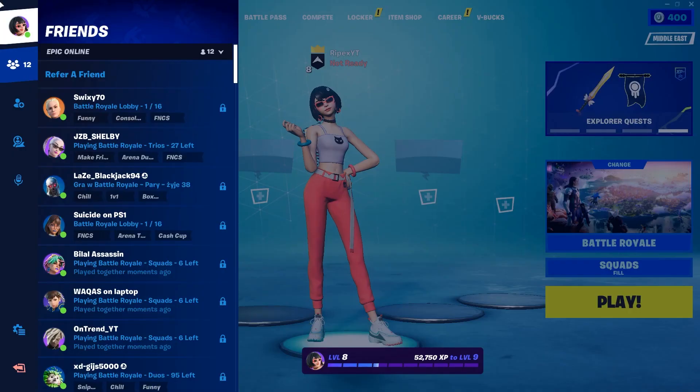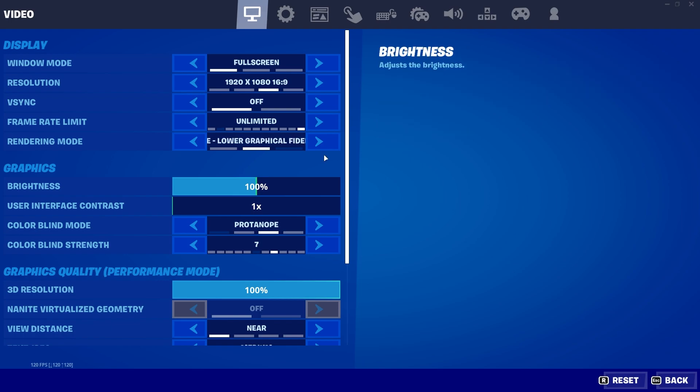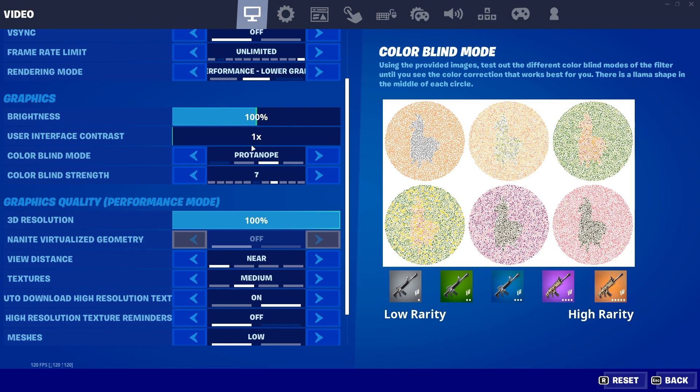The first step is to go into the settings of Fortnite. Here are the color settings you need to follow. This is one of the best colorblind settings pro players are using — that is Proton OP 7. Save the settings. All other Fortnite settings will be included in the game settings file, which I'm gonna share with you in this video.